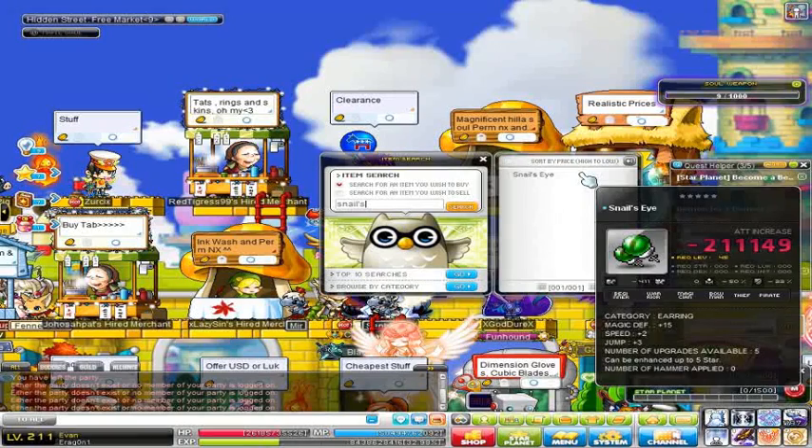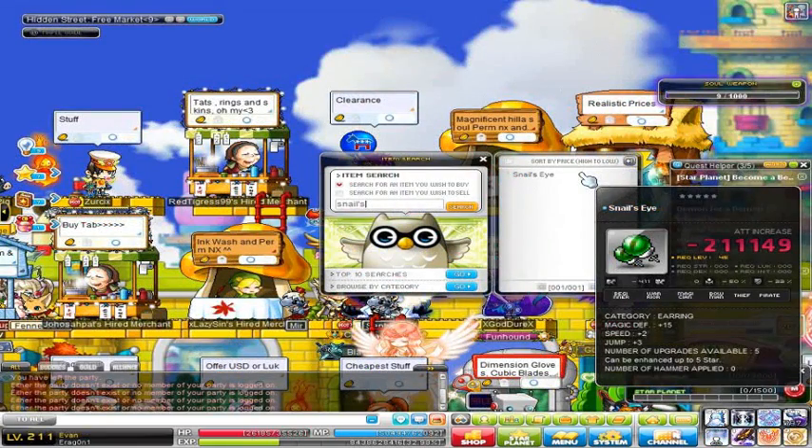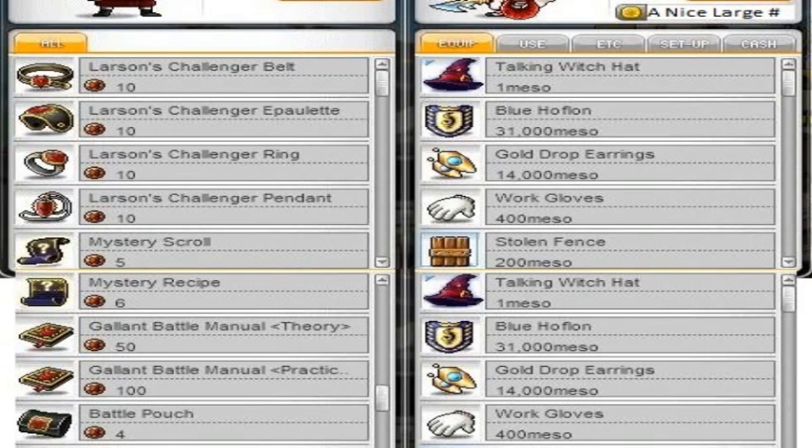Number four: Snail's Eye. The Snail's Eye actually has an origin but it is not out in any version — it's just something that's in the code that's been around. It looks cool, I wish I had one, but those don't exist. There are a lot of earrings and other accessories that just don't exist or have only been out for a very small amount of time.